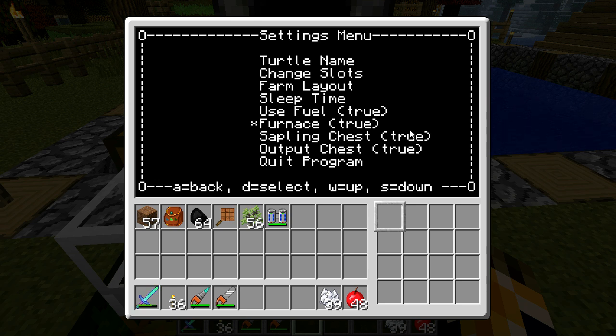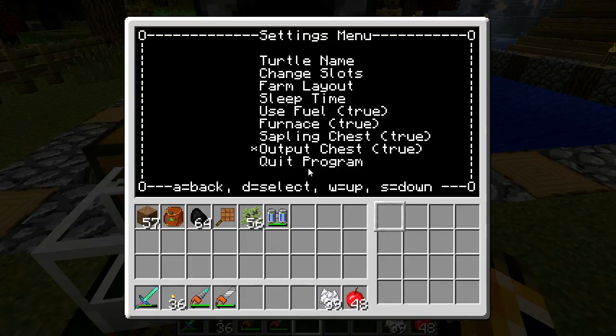Here's the furnace setting — if you don't want it to use a furnace to make its own charcoal, you can set that to false. Here's the sapling chest setting — if you don't want to store saplings in the chest beside it, you can turn that off. Or if you just want to fill up its own inventory instead of using the output chest, you can turn that off too.